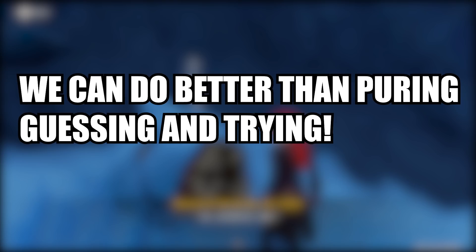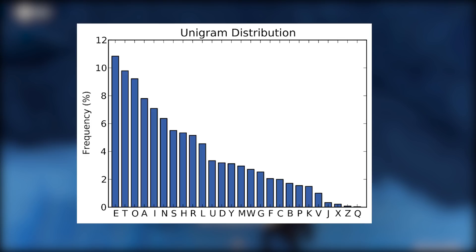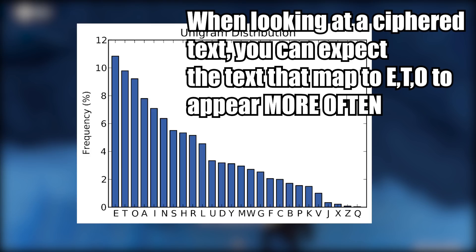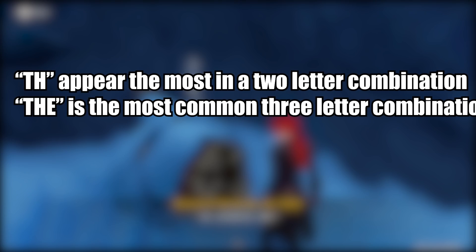The first method we're going to use is frequency analysis — simply counting how many times each letter appears. This works because in English, the frequency with which each letter appears is not the same. In this graph, you can see that the letter E appears dramatically more than others such as F or C, followed by T, O, A, and so on. Given a large enough sample size, we can make an educated guess that the letter appearing most frequently likely maps to E, or if not, then T, O, or similar. This also applies to bigrams: TH is the most frequent two-letter combination in English, and the most common three-letter word is THE.